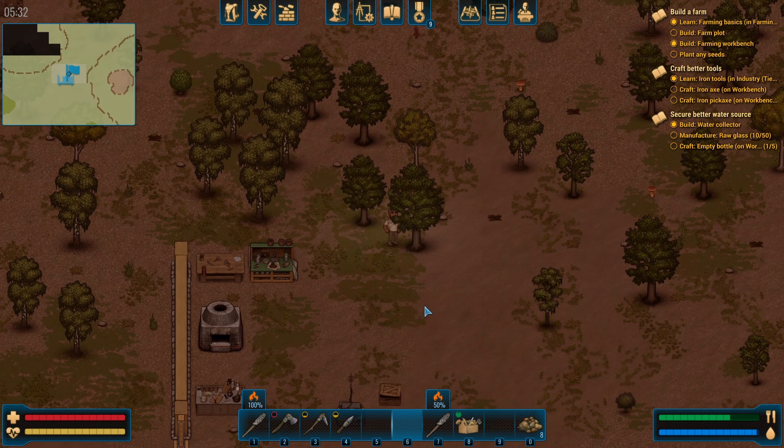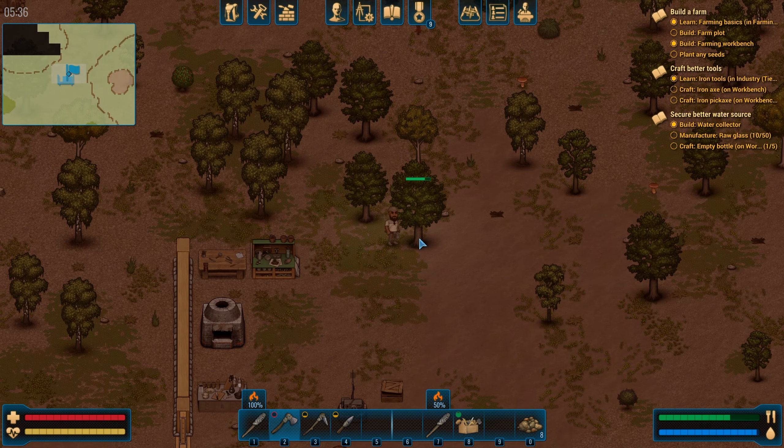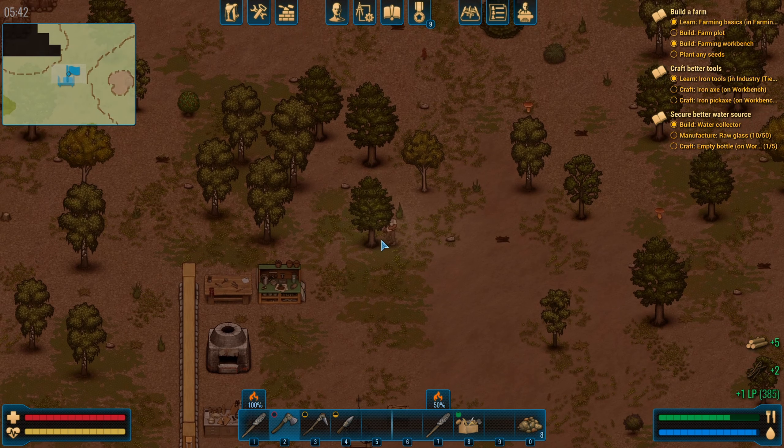Hey everybody, this is Glider Cat and it's time to play. We are back in CryoFall. Just going to clear out a couple trees here, then we're going to get to sorting through our inventory and seeing if we can't get that farm plot built.